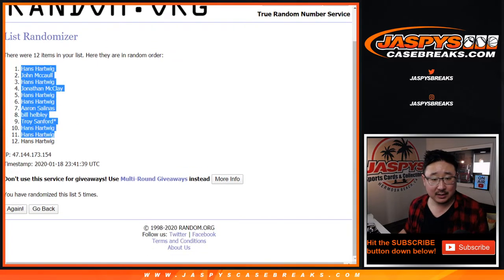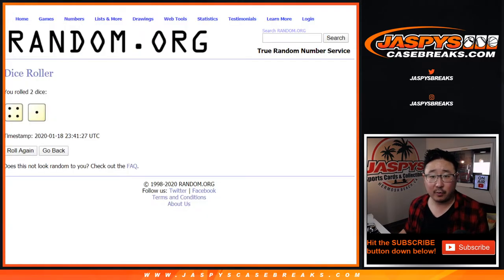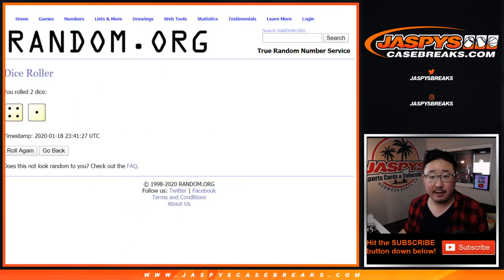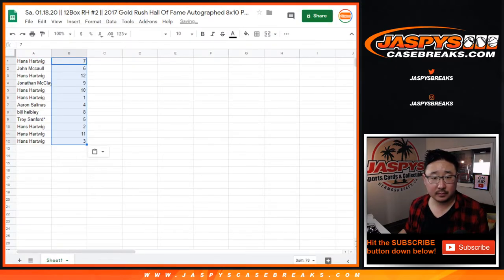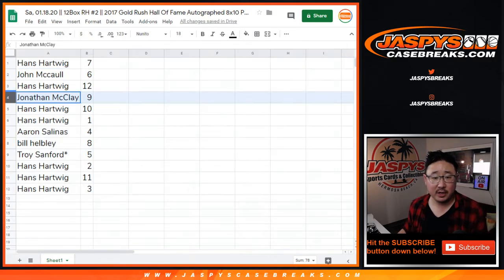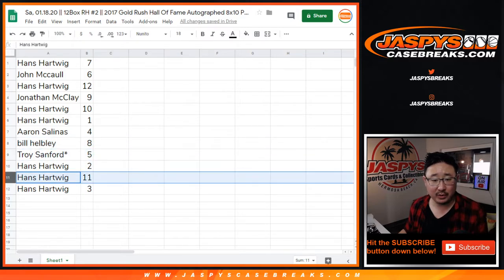After five times we got Hans down to Hans. After five times for the numbers, we've got seven down to three. So: Hans with seven, John with six, Hans with twelve, Jonathan McClay with nine, Hans with ten and one, Aaron with four, Bill with eight, Troy with five, Hans with two, eleven, and three.